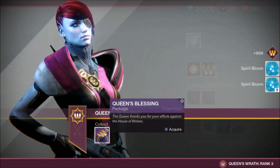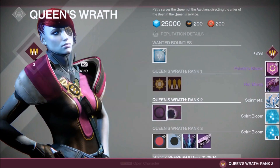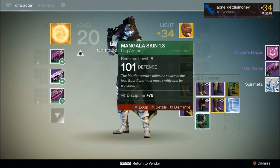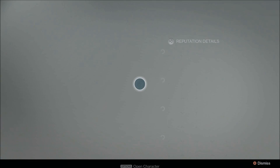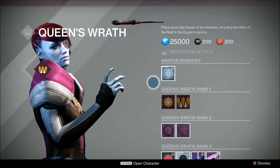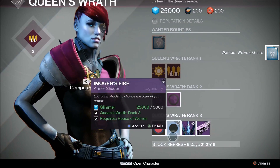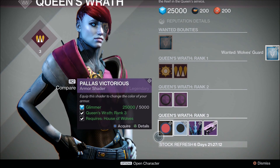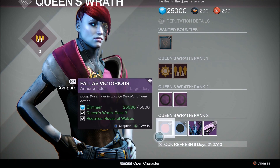So after I completed this week's bounties with the Queen, I end up going back to the reef, turning in those bounties, and she gave me a couple packages which helped me reach rank 3. After I reached rank 3 and opened up the little packages that the Queen gave me, I ended up getting a new emblem and the Her Mercy hand cannon, which I already have one of.